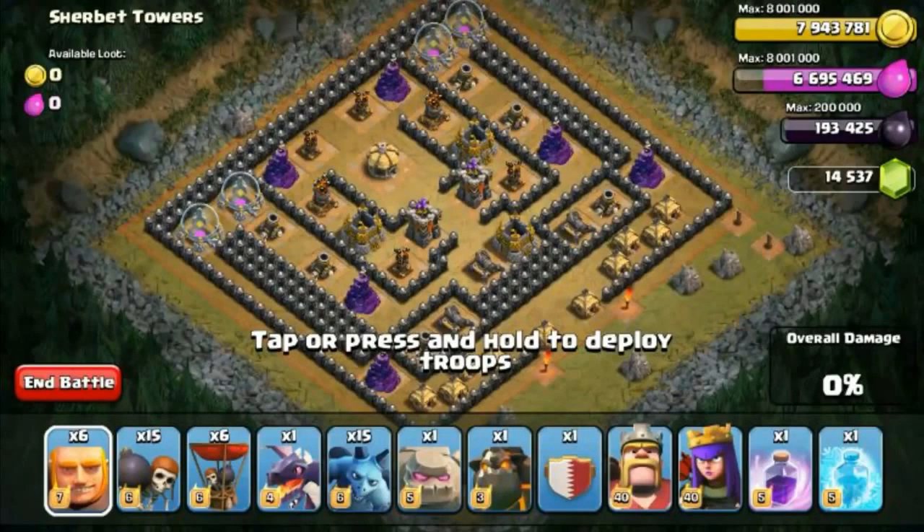Hi everyone, this is Brandon here and we are back to our Sherbert Challenge, currently at episode 6 with 200 housing spaces available to attack with.